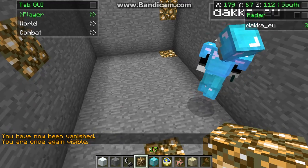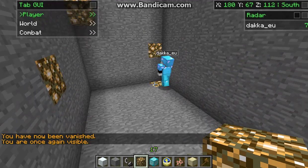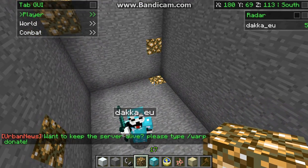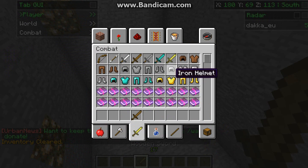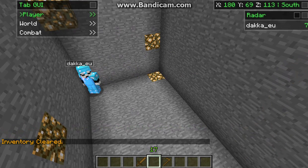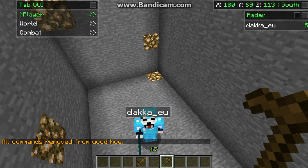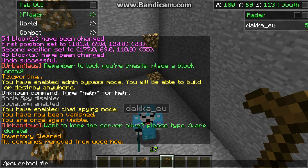There are also a couple more basics you need to know. We'll start off — let me do /ci to clear my inventory. We'll get a hoe, and you can do /powertool which takes everything off the hoe so it's just a plain item.